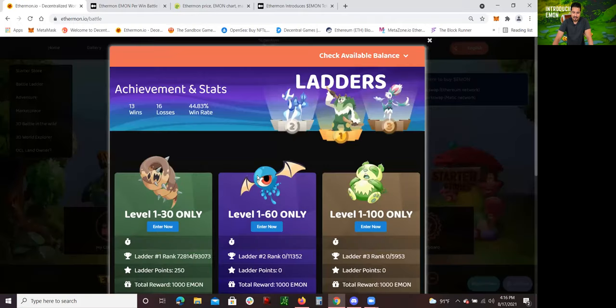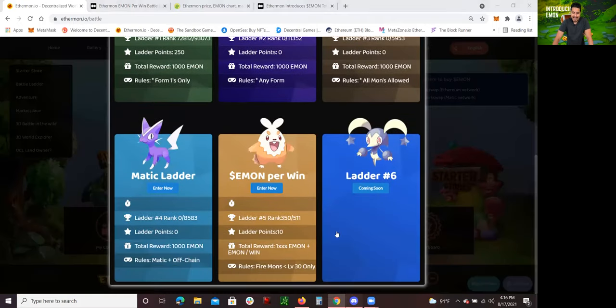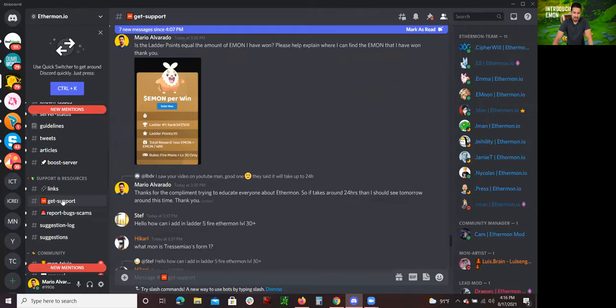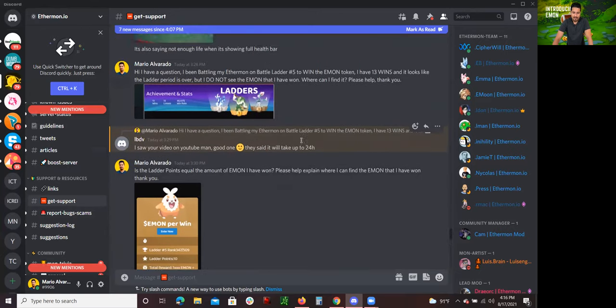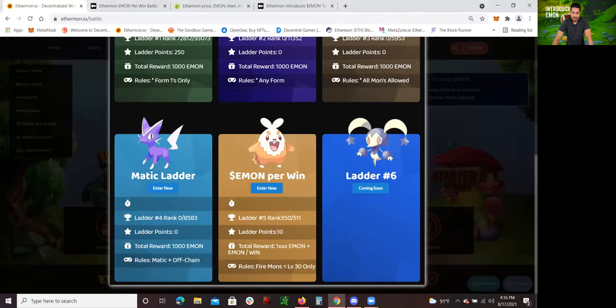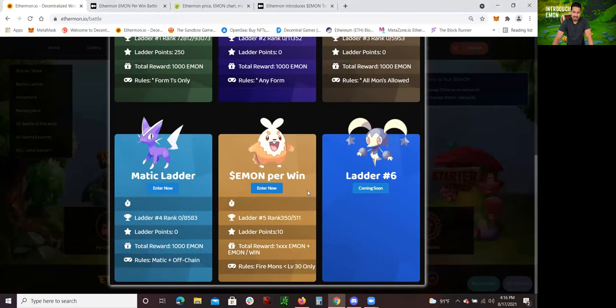We're already August 17th, and the ladder period has already ended. I am waiting for my Emon because I did have 13 wins. I did ask people in the Ethermon Discord channel for support. I asked them how come I'm not able to see my Emon, and they mentioned that it should update within 24 hours. So I should be able to see that Emon in my account. Now, to go back to the ladders — the way to win Emon is actually to enter and battle.